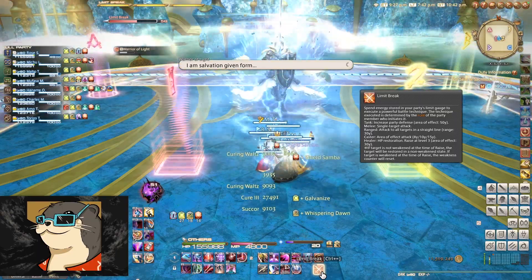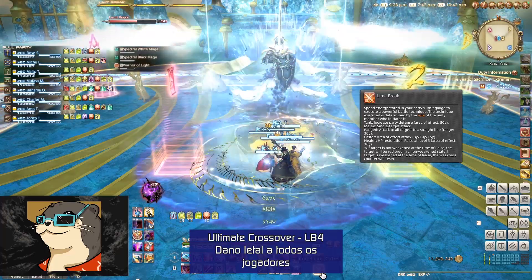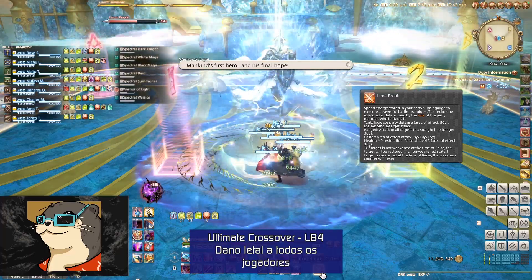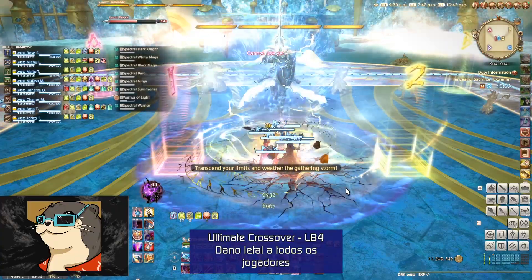O Guerreiro da Luz iniciará o carregamento do LB4, o Ultimate Crossover, que causa dano letal a todos os jogadores. O Tanque LB3 deve ser usado para mitigar o dano, ou todos os jogadores morrerão.